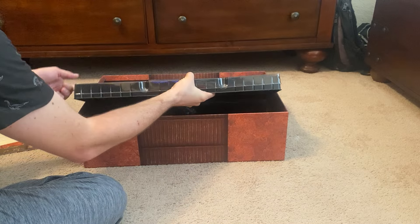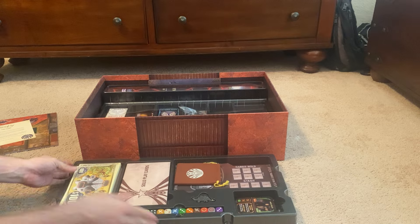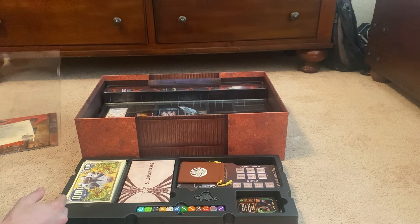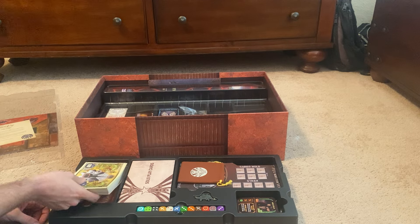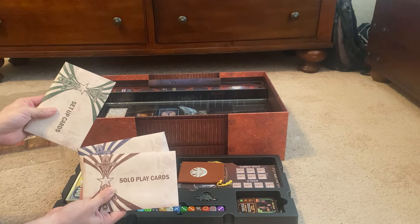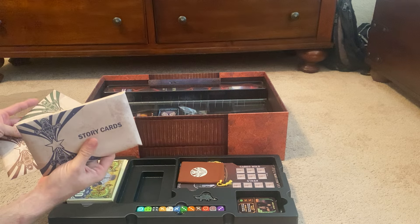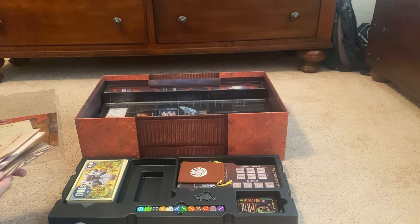Next tray. We got what I like to think of as the setup tray, because every game you're going to have money and you'll probably be passing that out at setup. You got your very setup envelopes — you can easily see one is thicker than the others because that's all the story cards, and there's a lot of story cards in this thing.